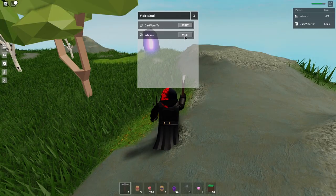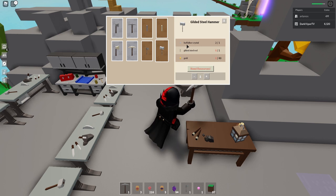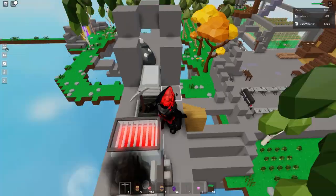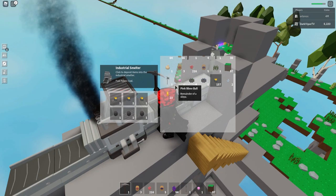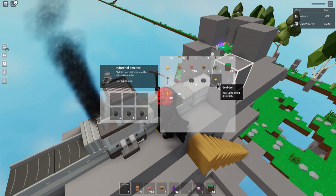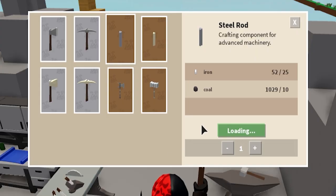Now that we have the crystal, we can head back to our base and we are going to craft a hammer. A hammer does cost a crystal, a gilded steel iron, and a bunch of gold — we need 40 gold. So we're going to go and start grabbing that.